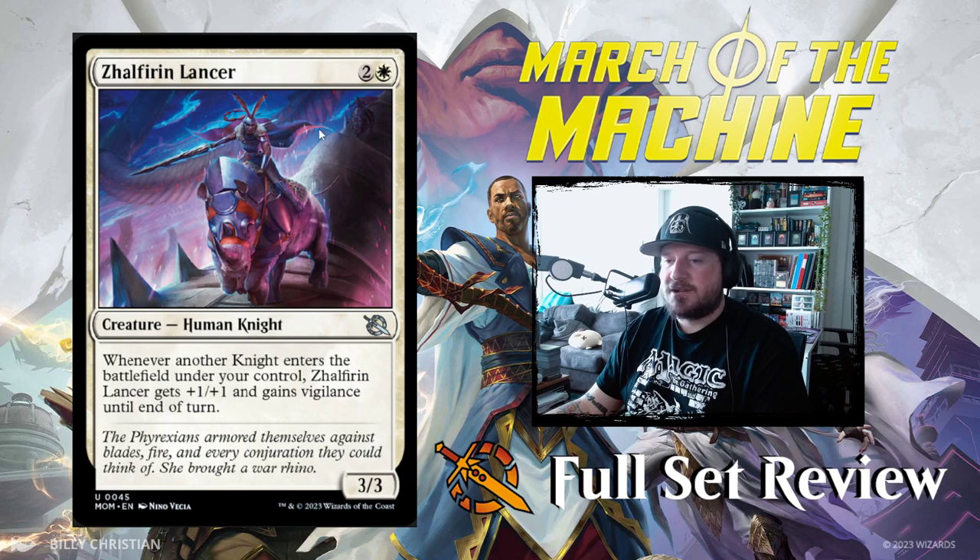Next up we've got Zalfirin Lancer — 2 and a white for a 3/3 Human Knight. Whenever another knight enters the battlefield under your control, Zalfirin Lancer gets +1/+1 and Vigilance until end of turn. Not bad. And that's it for white.